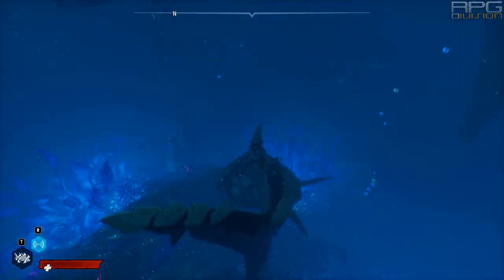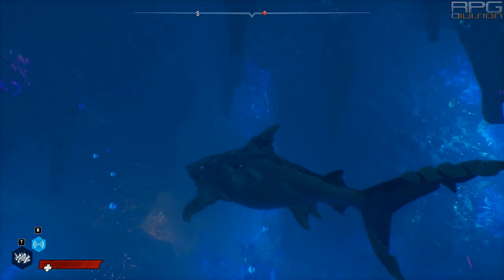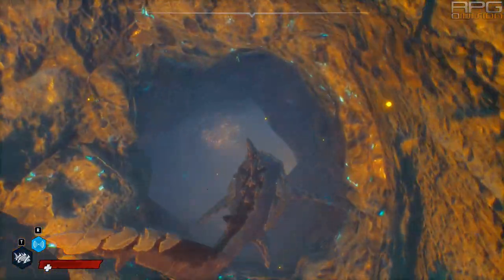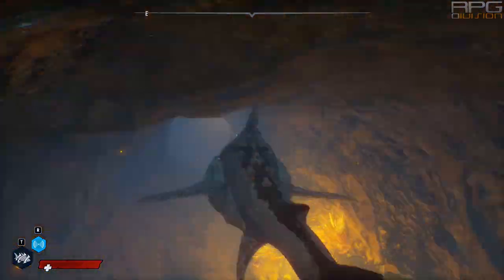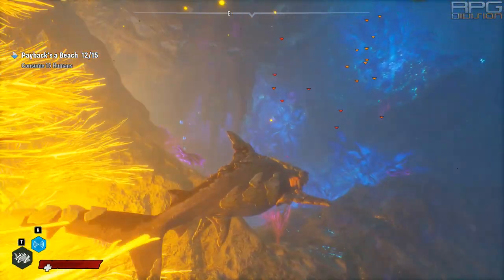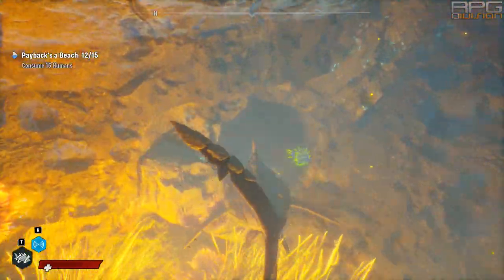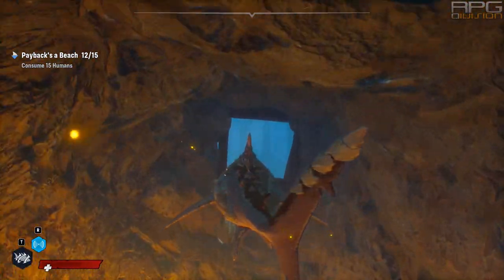The last tip is a navigational one. Caves in this game can be really convoluted at times — a proper maze, if you will. Developers decided to help players find the exit by introducing yellow plants and yellow lights. They are always present, so to find the exit just follow them. Anyway, that is it. Maneater is not a complex or challenging game, but some of these things it does not tell you, so I hope this video helps. Thanks for watching and happy hunting!